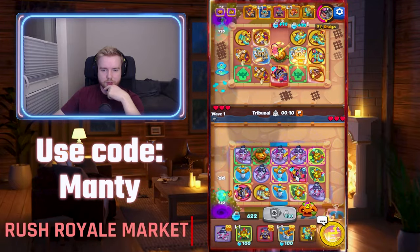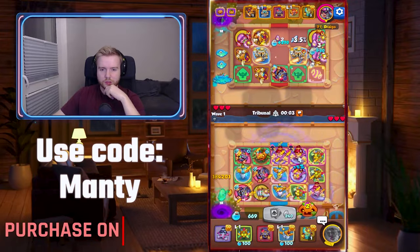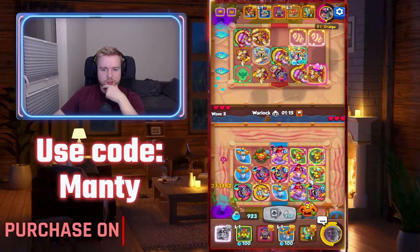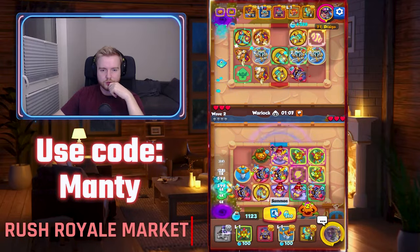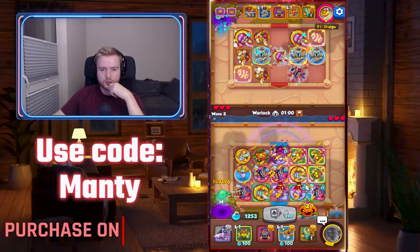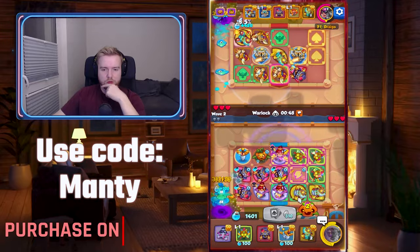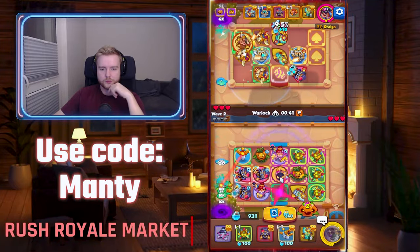Let's move this Banshee — I lost the stock and this guy needs to go. I also need a Scrapper, so maybe it is good to keep it on the Zeus tile. Okay, tier 2 — I would prefer to have tier 3. Whatever, it's just a tier 2 Banshee.